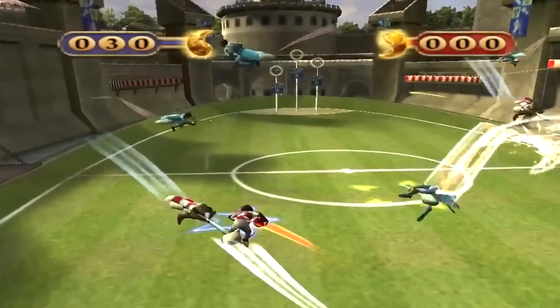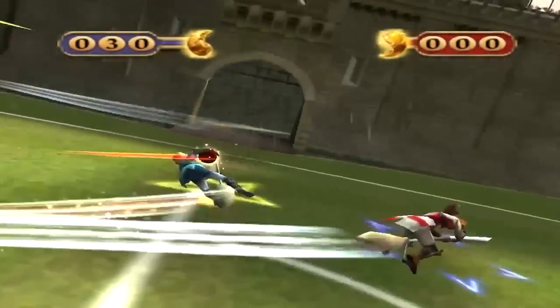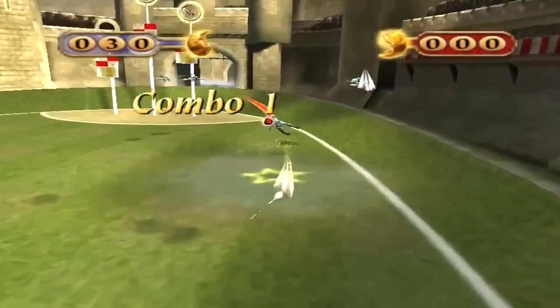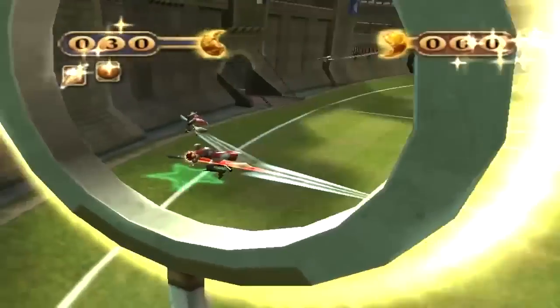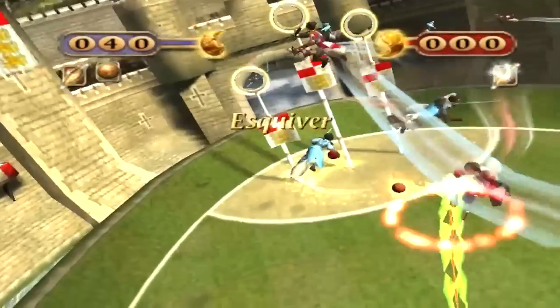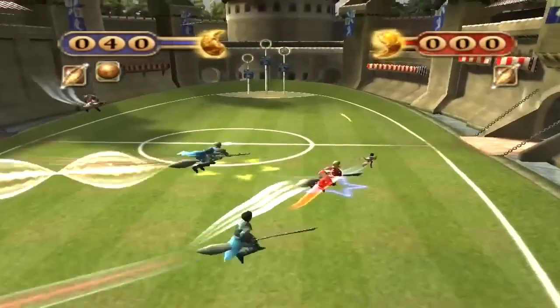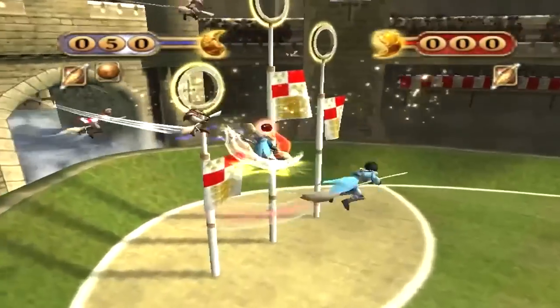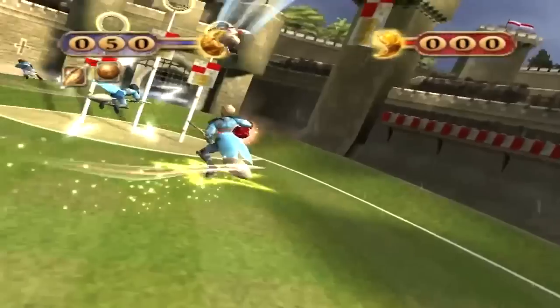On joue contre l'équipe d'Angleterre. L'autre défaut de ce jeu, c'est qu'on ne peut pas vraiment contrôler la direction des joueurs. On peut se diriger vers le but adverse et vers notre propre but, mais on ne peut pas vraiment se balader dans le terrain comme dans Harry Potter 1. On doit vraiment aller de but en but, et ça perd vraiment beaucoup de valeur. On peut évidemment contrôler toute l'équipe : les poursuiveurs, celui qui a la balle. On peut faire des combos avec les batteurs pour exploser la gueule de l'adversaire. On ne contrôle pas le gardien, je crois, sauf la relance. Et on contrôle l'attrapeur.